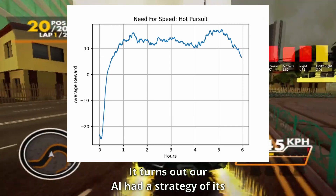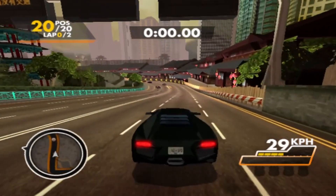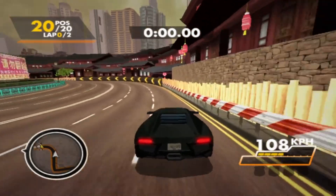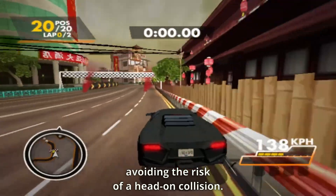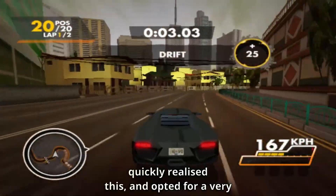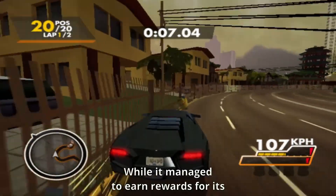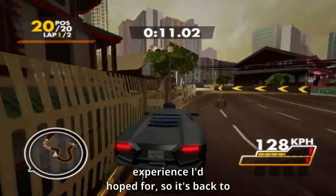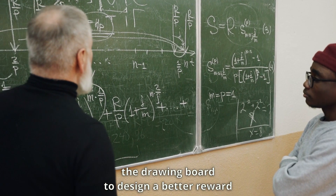It turns out our AI had a strategy of its own in mind, which wasn't exactly what we had in mind. In Need for Speed Hot Pursuit, there's a loophole where you can maintain a kind of medium speed by hugging the walls, avoiding the risk of a head-on collision. Our AI, being the clever algorithm it is, quickly realised this and opted for a very cautious approach. While it managed to earn rewards for its speed, it wasn't exactly the heart-pounding racing experience I had hoped for, so it's back to the drawing board to design a better reward system.